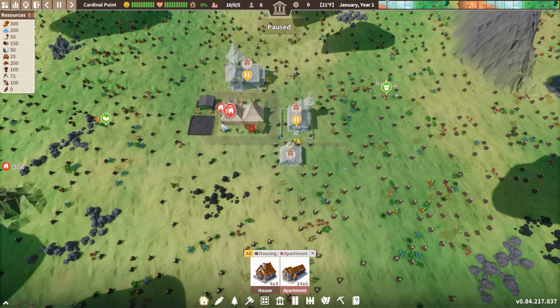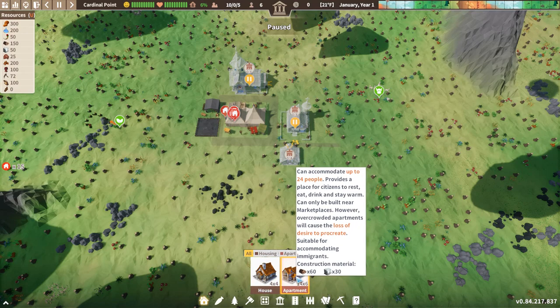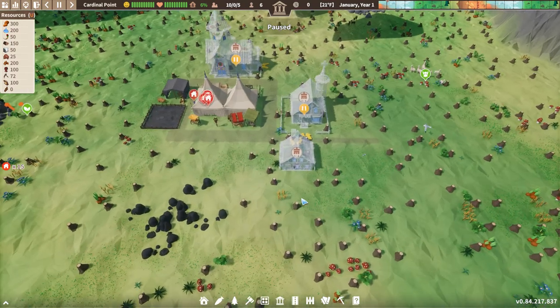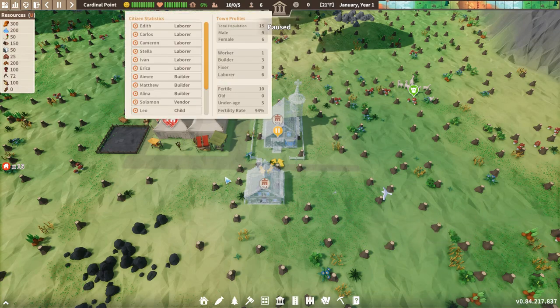One of the downsides — or the fun part — of playing on extreme is you start with very little resources. We don't have enough food, water, and fuel to supply all the houses we would need to build. So we're definitely going to make use of this game's apartment, which is just like a boarding house. But first and foremost, we're going to get one house built so everyone has a place to live. We're also going to try and get a school set up as quickly as possible so some of these kids can be educated.